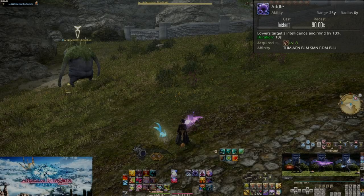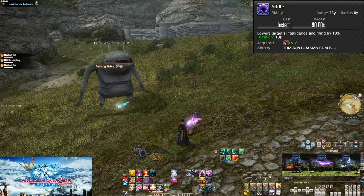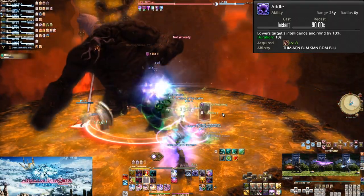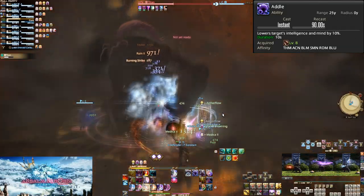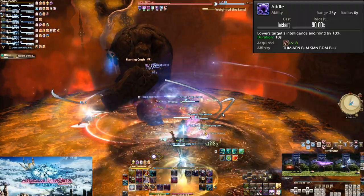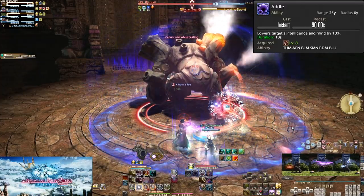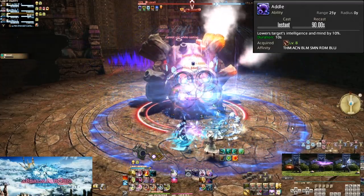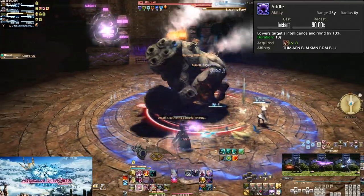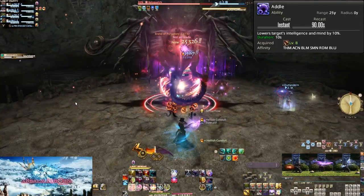Level 8 starts us with Addle. On a 90 second cooldown, this lowers the magic stats of the enemy by 10% for 10 seconds. This is going to be hard to use this early on, but as you level it will become a greater and greater important skill — almost all raid-wide AoE damage in the game is magic based. Very early levels there's little to no raid-wide damage, but level 30 and beyond starts ramping up how much there is, even starting to add it into normal dungeon bosses. By level 50, almost every boss will have some form of magical AoE you can use Addle on.